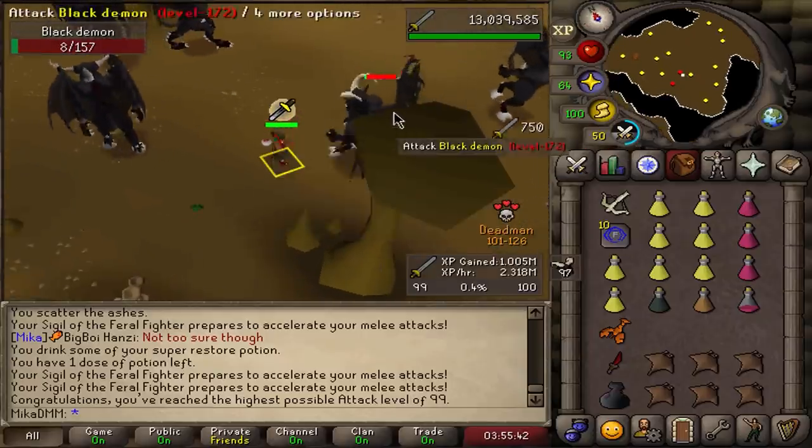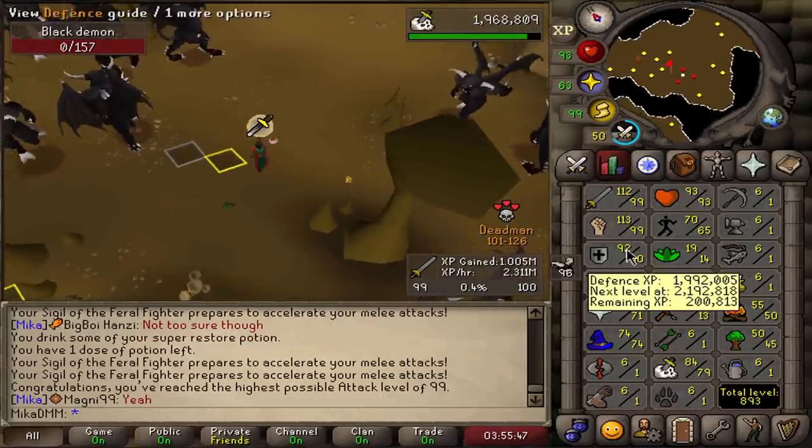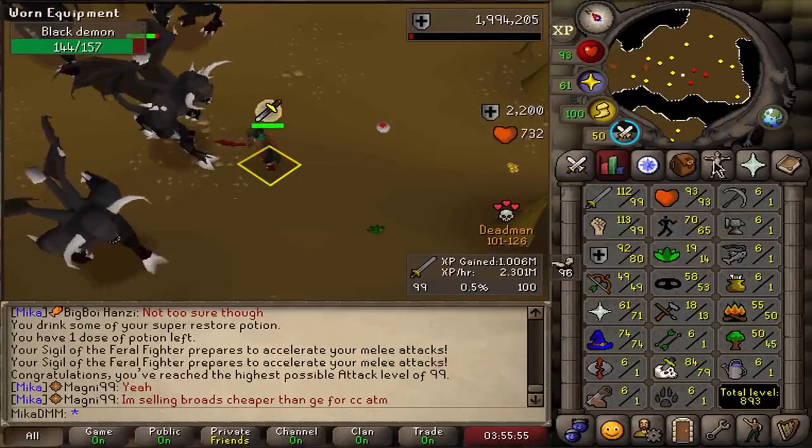I was on a phone with my sister. I got 99 attack — I forgot it was gonna happen. The clip is ruined. It is what it is, fellas. We take it. 99 attack and strength — the cape is streamed and we got prayer bonus out of it. Now it's just defense to 99 and then it's mage and range. So let's keep going.